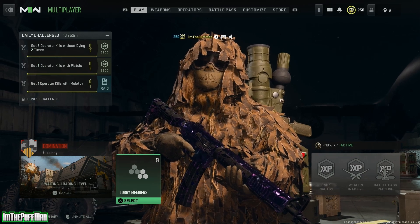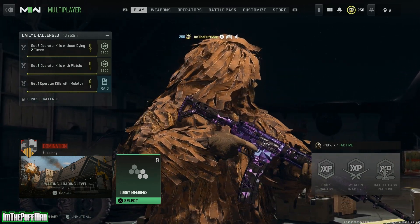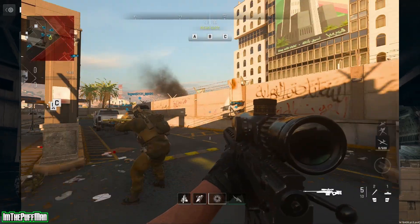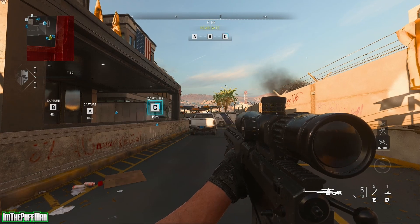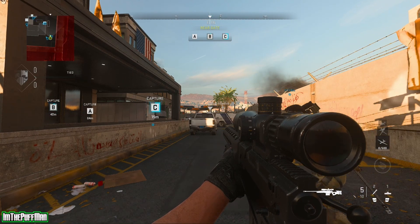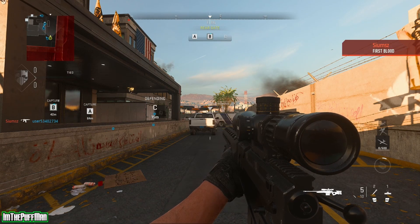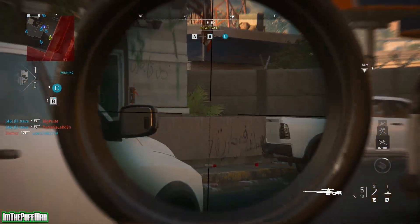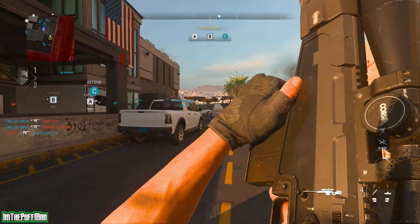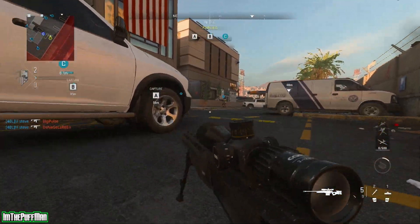We're just going to load in here just to show you guys that I do have it with those attachments. Let's get into gameplay. As you guys can see — bada bing, bada boom — just like that, we got the weapon. We got all the attachments we want on it. That's today's video, that's today's glitch. Hopefully you guys enjoyed this one and get those attachments. Make sure you guys save it as a blueprint and you'll be good to go.